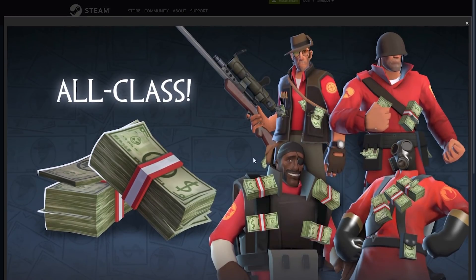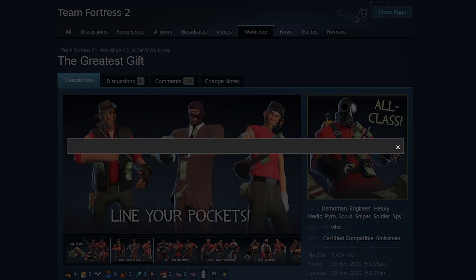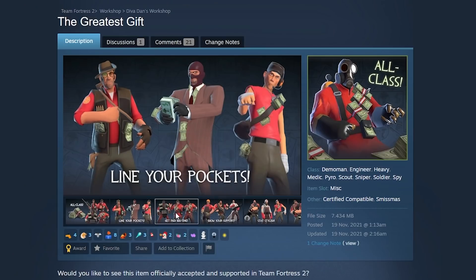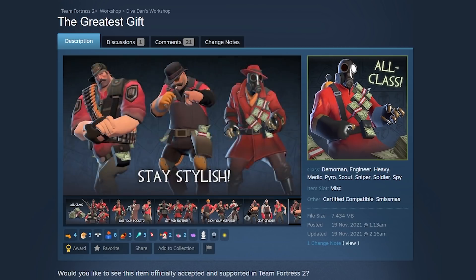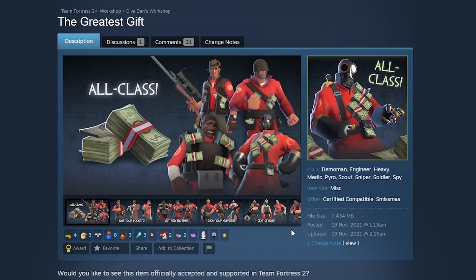Next up, the Greatest Gift. How didn't anyone have this idea yet? It's just money — it's just straight money on the mercs. That's genius. They're just rich; every one of them's got money. The only thing that's a little sad about this is because it's a non-hat cosmetic, you can't get it in Unusual, so you can't have it with the dead presidents effect. But that's alright — it's still money, it still just means you're rich.